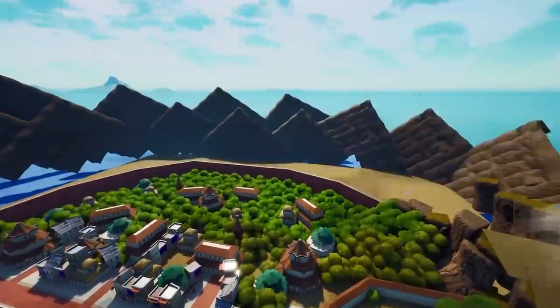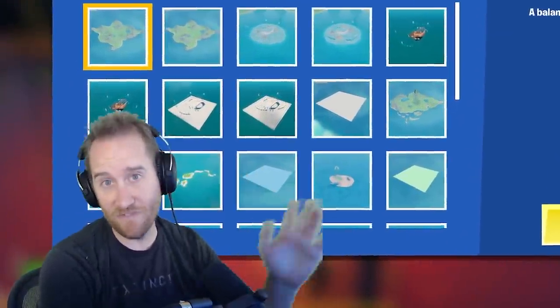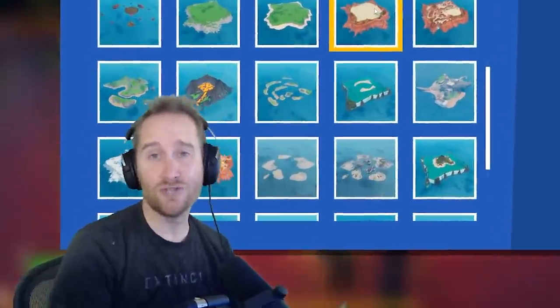I'm about to give you 10 hacks that are going to take your maps to the next level. The first hack is to make sure you're always choosing the right default island. There are a ton of different islands you can choose in this menu. Don't waste time making terrain you don't have to make.